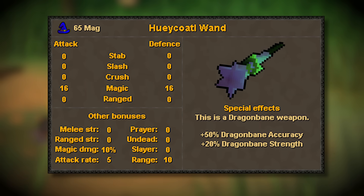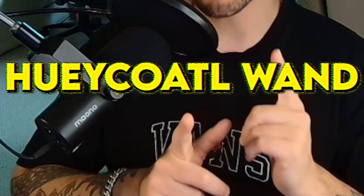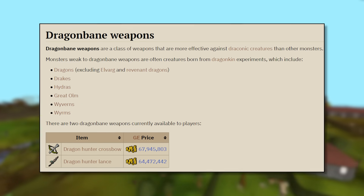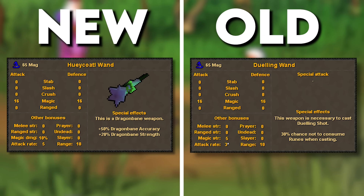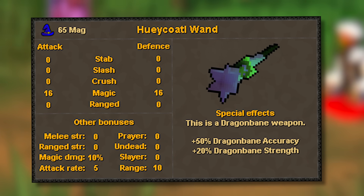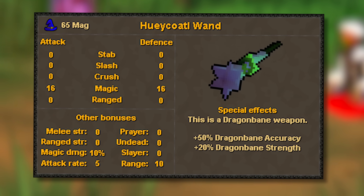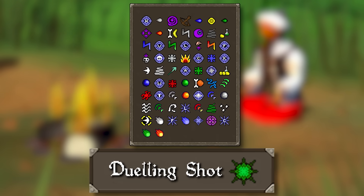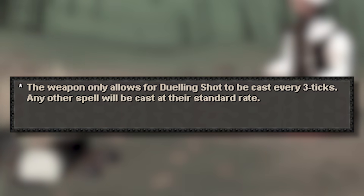Here we are — this was originally called the Dueling Wand, and will now be temporarily called... we're just going to call it the wand. I think a quick win would be to call it the Dragon Hunter Wand, so it fits with the other two Dragon Hunter weapons. The new wand has had its stats shaken up a little bit. You'll still need 65 Magic to wield it, and it boasts the same attack bonus as a Nightmare Staff, but it will now have an extra 5% magic damage, sitting at a pretty insane 10%. Previously it had its own built-in spell it could cast at a faster rate, but long story short, that's gone.